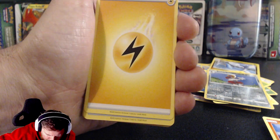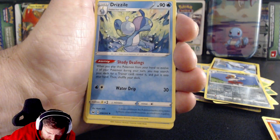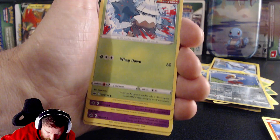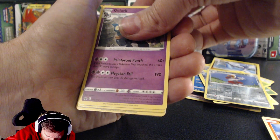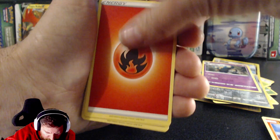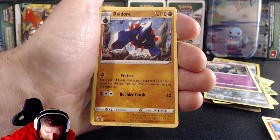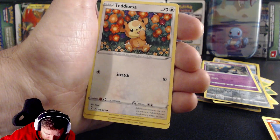Wasn't expecting that at all. When you're buying stuff off eBay you've got to search through someone's profile and look at what they've sold in the past. If they've sold Pokémon stuff, half the time they've already sorted through it — but this one looks like it was all just thrown together.